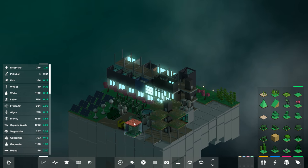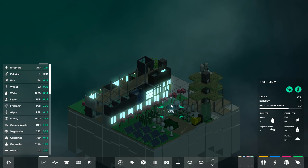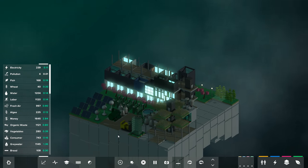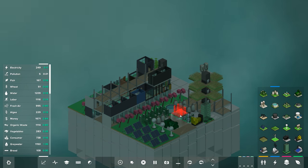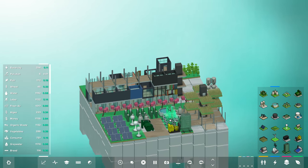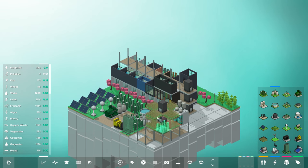I've also got some interesting stuff going on — like a fish farm, which takes in water and organic waste from people and produces fish, grey water, and fertilizer. And I have some anaerobic digesters that take more organic waste. We've got a ridiculous amount of grey water. What takes grey water? It's the algae farm. Let's throw down another one of those. We got way too much grey water and tons of organic waste. What I'm excited about in the game is this concept of vertical farming that no other city builder really does.